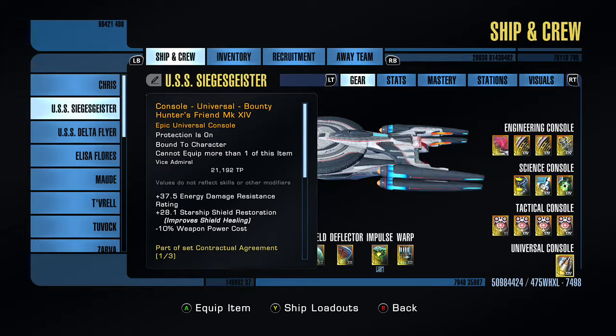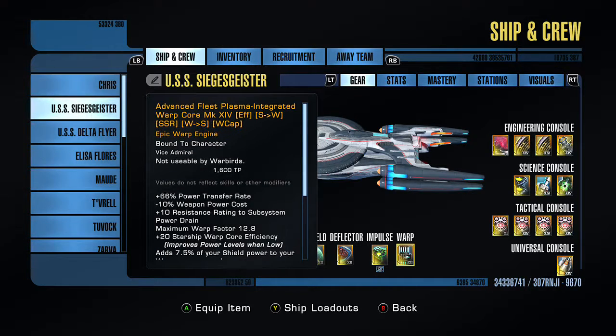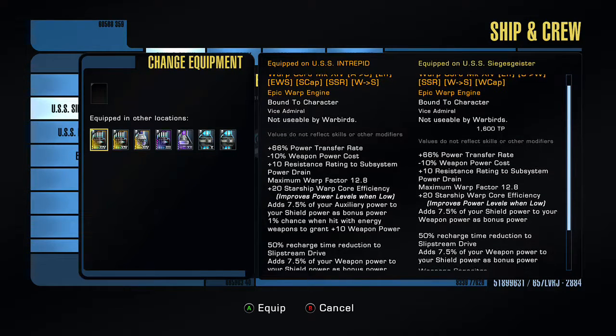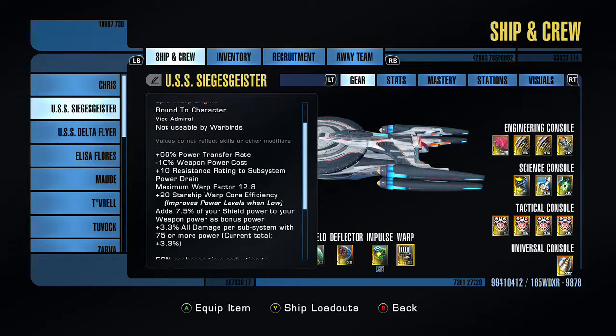This console is from the lobby store. These are all your fleet consoles for your disruptors — obviously a lot better than your standard beam tactical consoles because you have that extra critical chance on there. The bounty hunter console is also from the lobby store and has a nice energy damage resistance ability — another 37.5% energy damage resistance, which pumps up the stats a little bit. I also have a fleet warp core with my elite on there, and because I'm more versed as a tactical officer, I have the more tactical side abilities.